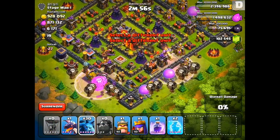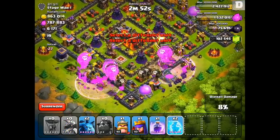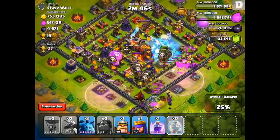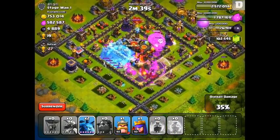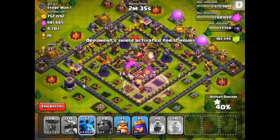Something cool about Lava Hounds — just like when Golems came out — it sort of opened up a whole different part of the game because you can use so many army compositions with them. For this one I used a lot of Balloons, a pretty good amount of Minions, and only one Dragon, but you can use a bunch of different army compositions with the Hounds. Maybe two to four Hounds with a lot of Dragons, or a lot of Balloons, or a lot of Minions — it really just depends on what type of base you're attacking and their setup.